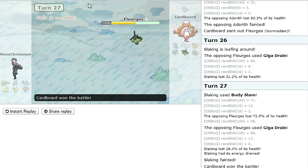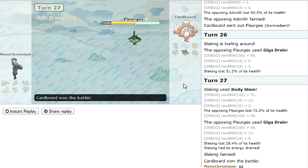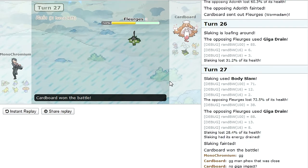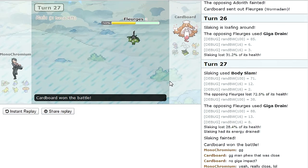He's asking why I don't have Giga Impact — I basically switched it for Body Slam, because if I hit it I have to recharge the next turn and then I can't switch. That's why I switched it. I might switch it back, but anyway on to the next one.